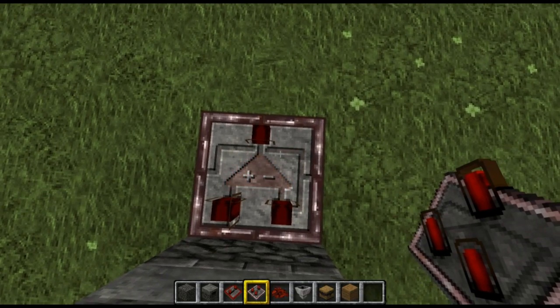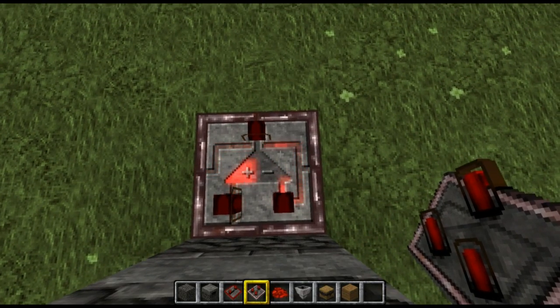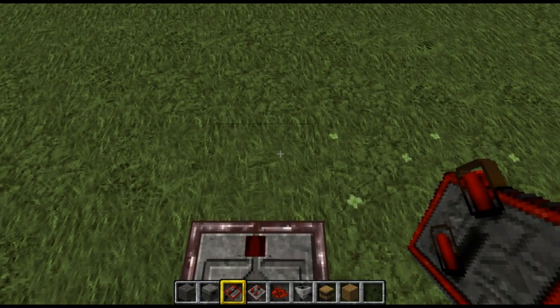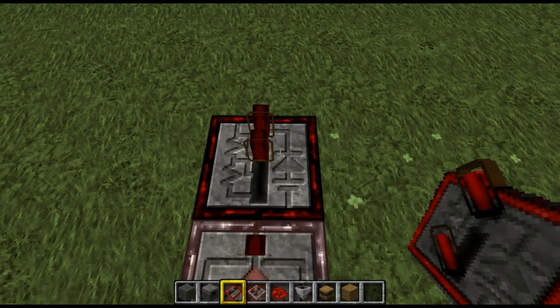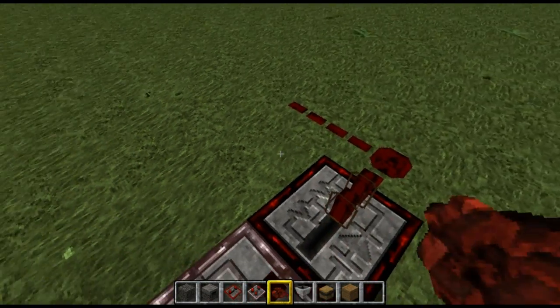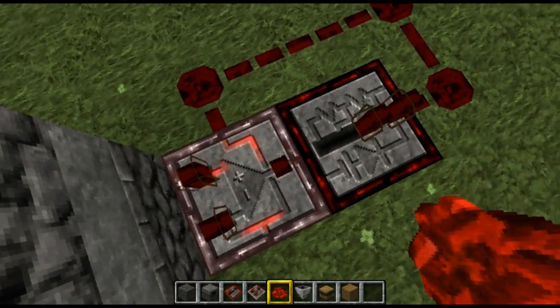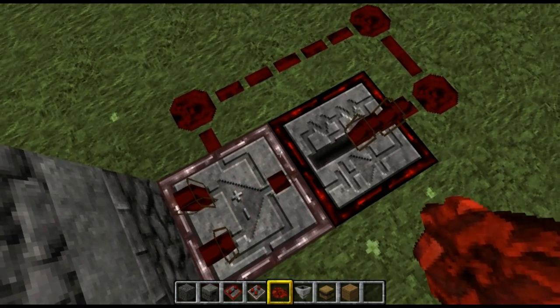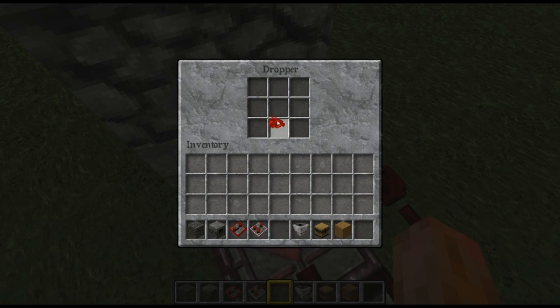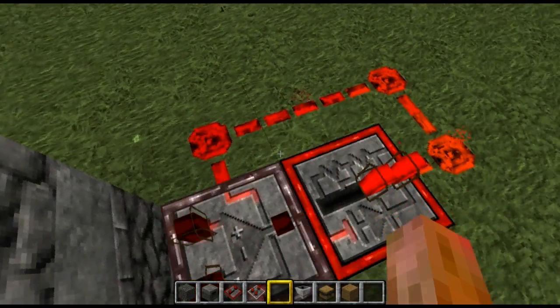Right next to the dropper, place a redstone comparator down, then place a redstone repeater after that. To make the clock you just run it back into itself like that — that is the clock itself and it should work at all times. Let's put an item inside this dropper and watch it work.